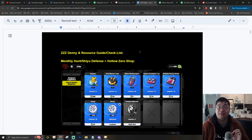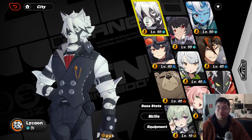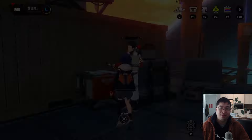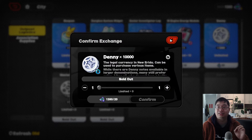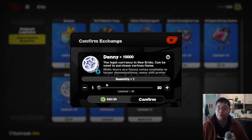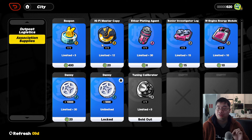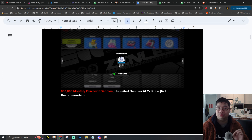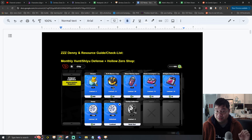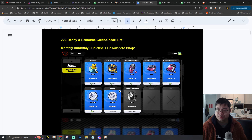In the first part I'll go through the best ways of getting energy-free Dennys. One of the biggest factors is the weekly hunt and Hollow Zero drops. If you come over to this NPC, there are Dennys that can be purchased. I've purchased 300,000 Dennys with my spare resource, and there are 300,000 more Dennys available to purchase at the end of the month — up to 600,000 monthly Dennys without spending any energy.